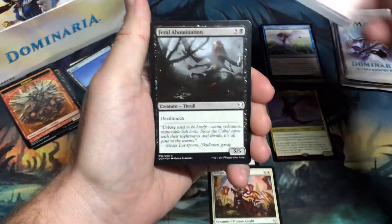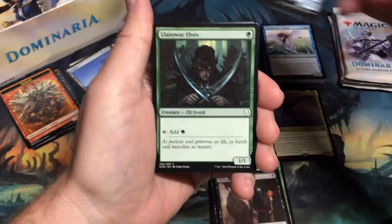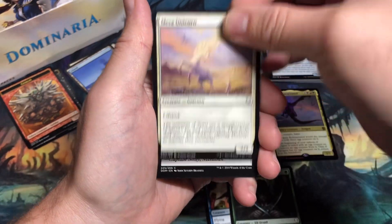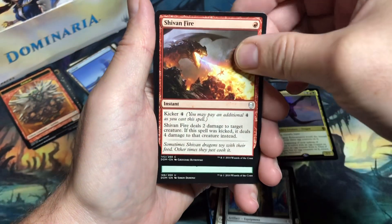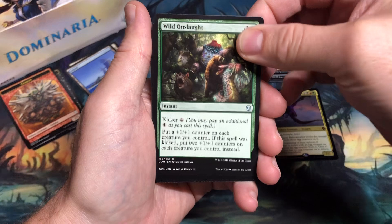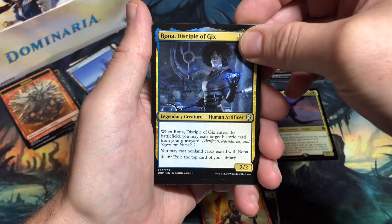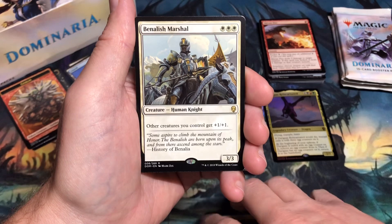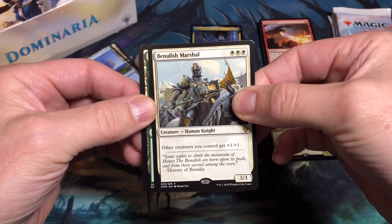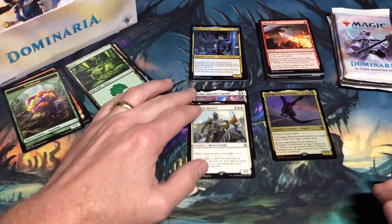Third pack: Knight of New Benalia, Frenzied Rage, Feral Abomination, Arbor Armament, Stronghold Confessor, Artificer's Assistant, Llanowar Elves — I love Llanowar Elves, so great in ramp decks — Mesa Unicorn, Shortsword, and Shivan Fire for the commons. Uncommons: Wild Onslaught, Champion of the Flame, Rona Disciple of Gix. And the rare is Benalish Marshal, which was pretty hot for a minute in the Dominaria standard environment. A Forest and a Saproling token. Looks like I'm taking home the white rares in this episode.